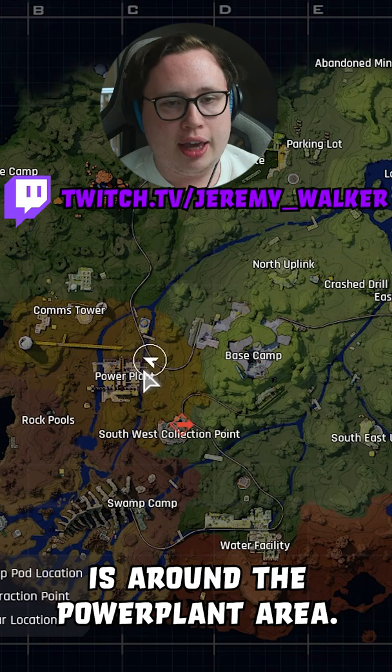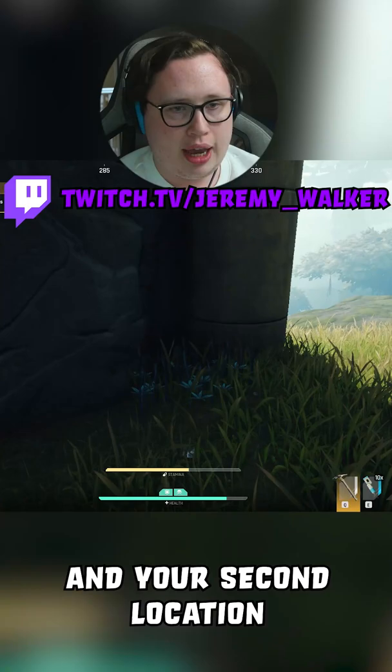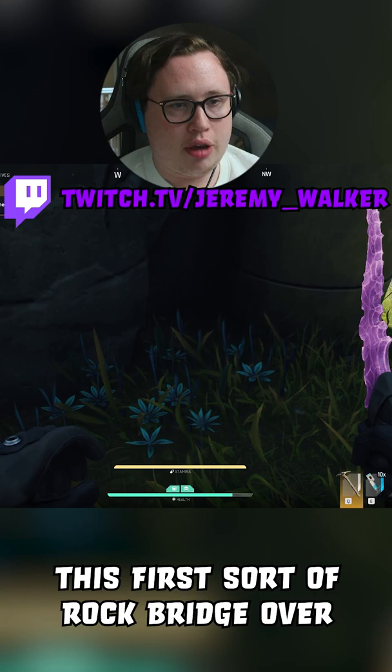The second location, just to the northwest of the first spawn, is around the power plant area — near the pipe bridge to get over to com south. Your second egg will be just underneath this first rock bridge over here.